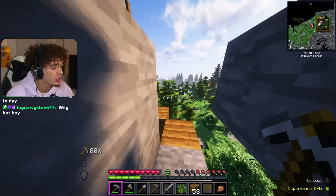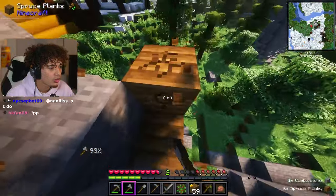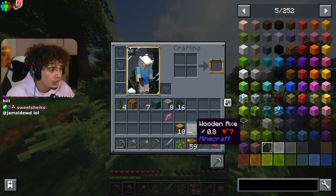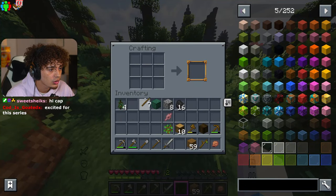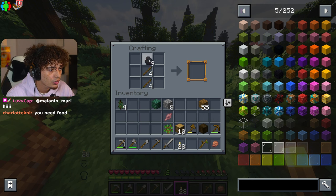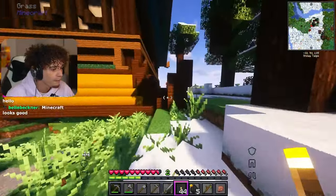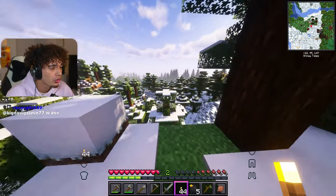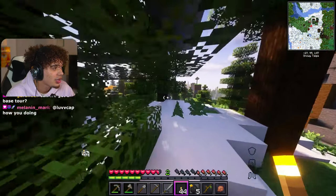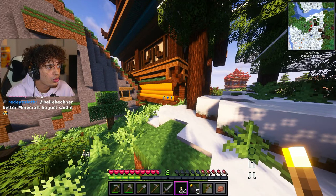What modded Minecraft are you playing? It is called Better Minecraft. We definitely need to make a command in chat for that. Let's make torches and then we should be good. We got 40-some torches. We do need food too. I just realized I didn't even look at the little map thing. Now that I'm looking at the map, it looks like it shows what mobs are near you.